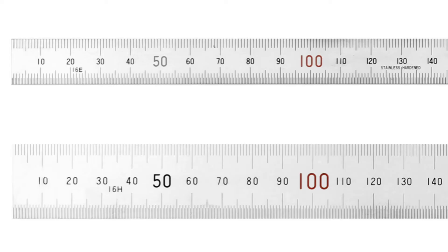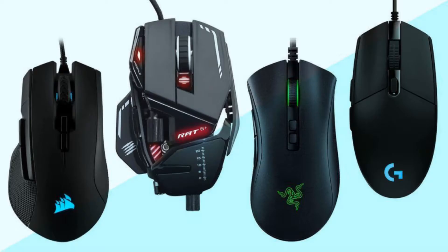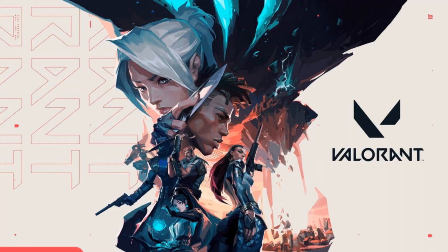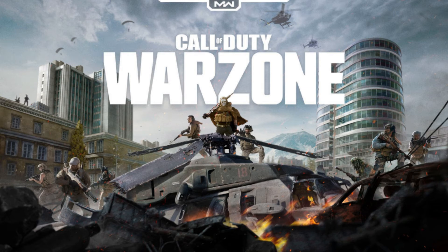The units for sensitivity are centimeters per 360, which basically just means the amount of centimeters you have to move your mouse in order to do a 360 degree rotation in-game. However, the actual in-game setting you need to hit a certain centimeters per 360 depends on what game you're playing and what your DPI is.